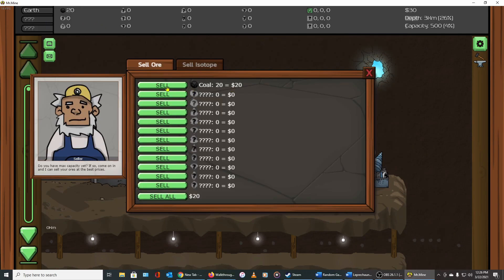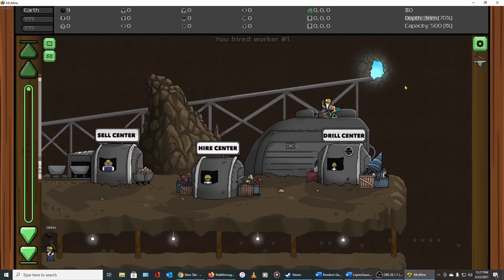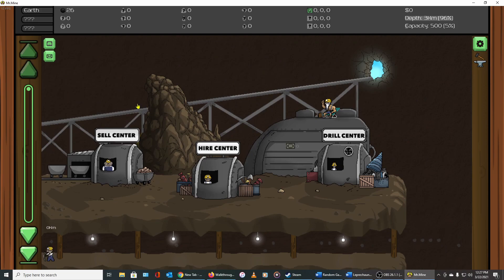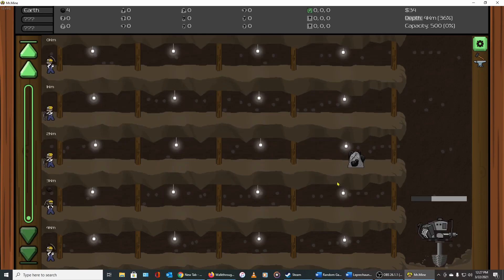Eventually you get enough that you come in here and sell it — we sold it. Now we can hire a worker. There he is, hi Mr. Worker. When you do that you get one on each level, so as you dig down further you have more workers, one on every level. They're digging out coal and whatever else they may find. Our ore supply is going up; we have a capacity of 500.